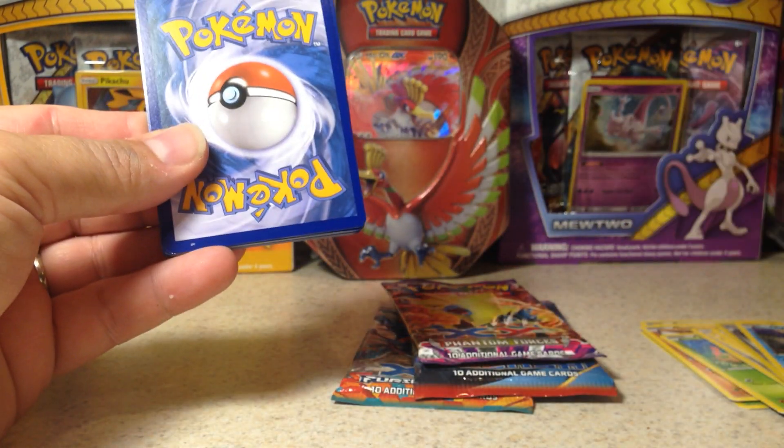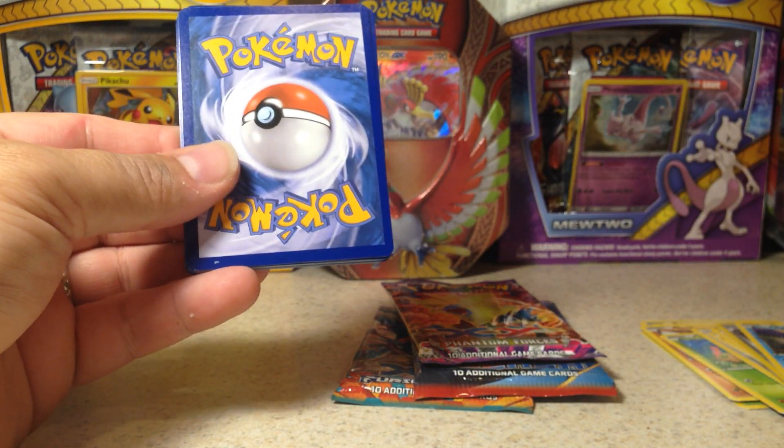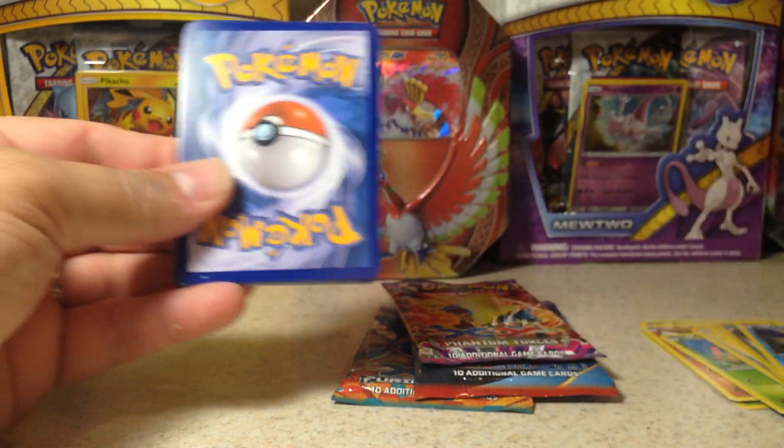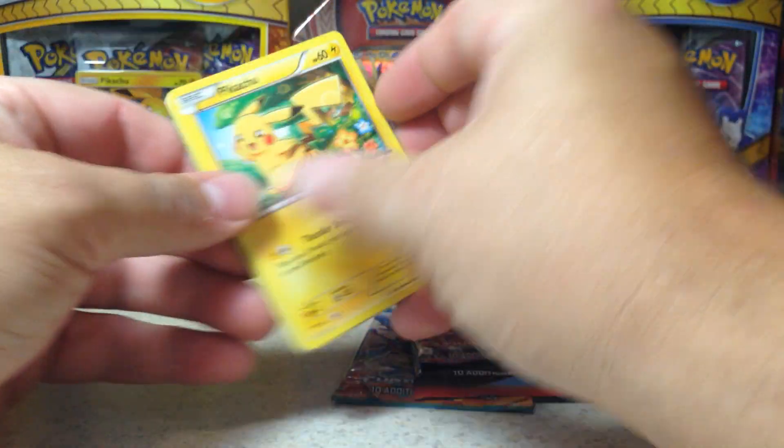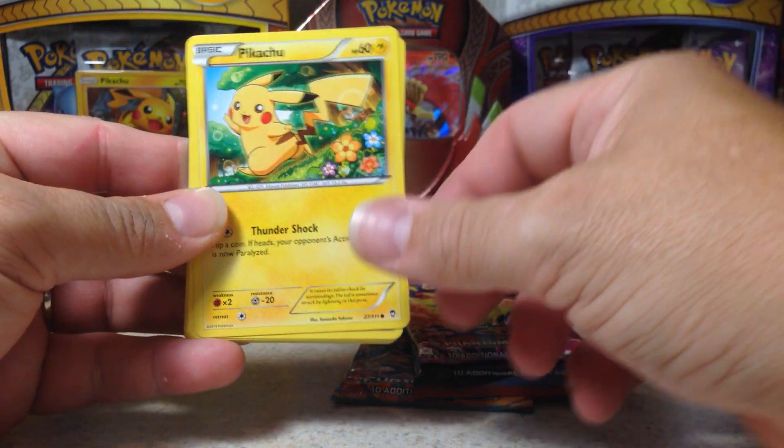And we were just getting ready to open — what is this pack? This Hawlucha pack. We gave away the code card, so now I'm not sure if I did the card trick or not, but we'll see.